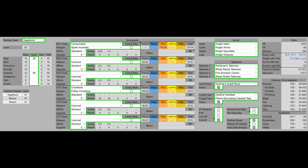For Talismans, we have the Perfumer's Talisman, the Ritual Sword Talisman, the Ritual Shield Talisman, and the Fire Scorpion Charm. The Perfumer's Talisman boosts the damage of the Spark Aromatic and may or may not boost Perfumer's Bolts. The Ritual Sword and Ritual Shield Talismans boost offense and defense at max HP. The Fire Scorpion Charm boosts fire damage, because the Spark Aromatic does pure fire damage. For the Great Rune, we have Godrick's Great Rune boosting our stats — at low level, this is the best Great Rune. For the Crystal Tear, we have a Flame Shrouding Cracked Tear to boost fire damage and damage negation. This build, despite being low level, is very tanky and dishes out good damage.